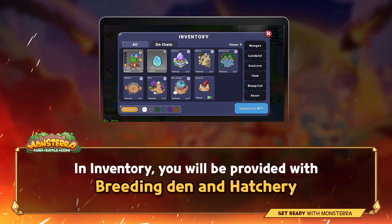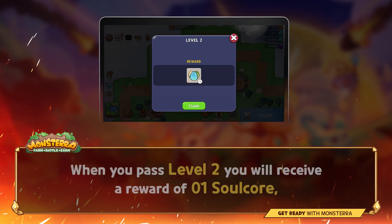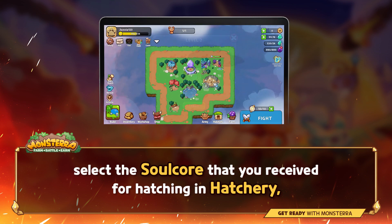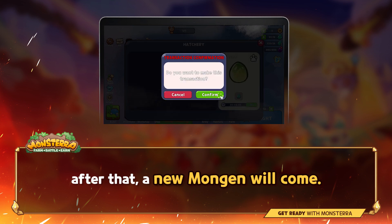In inventory, you will be provided with breeding dance and hatchery. These 2 types of NFTs will be used when you pass level 2. When you pass level 2, you will receive a reward of 1 Salcore. Select the Salcore that you receive for the hatching in the hatchery. After that, a new Monkjons will come with you.